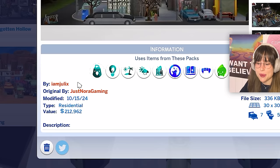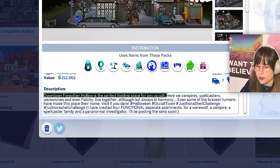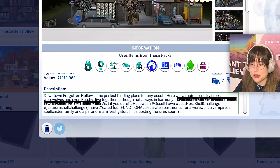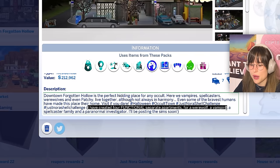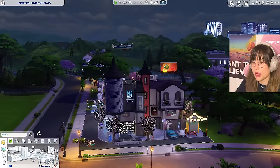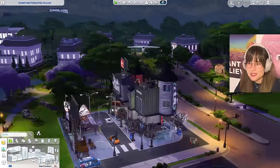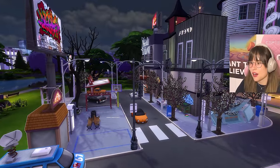Downtown Forgotten Hollow is a perfect hidden place for any occult - vampires, spellcasters, werewolves, and even some brave humans. There are four functional separate apartments for a werewolf, a vampire, a spellcaster family, and a paranormal investigator. Oh my gosh, this is such a cool build! There's even a little airplane up there, and a full street with cars.